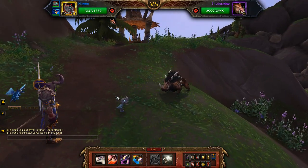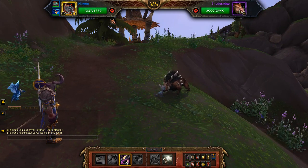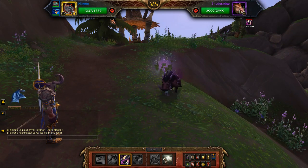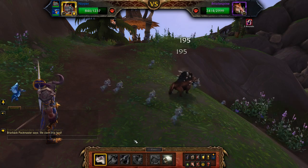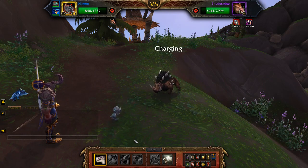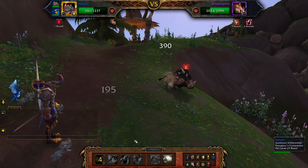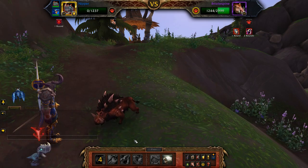I'd like to start with the Zandalari Ankle Render. Let's start by applying Black Claw. That buff will add additional damage to the subsequent attacks for 3 rounds. Then use Hunting Party. Hunting Party hits 3 times a round and each of those hits benefits from the Black Claw buff. By the time Hunting Party has finished, your pet will be dead.